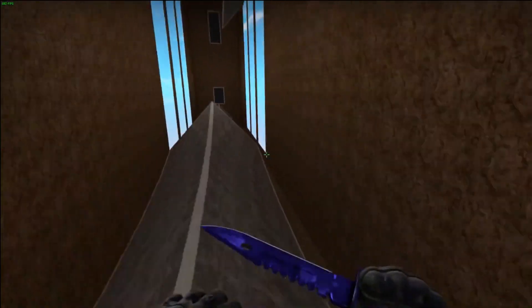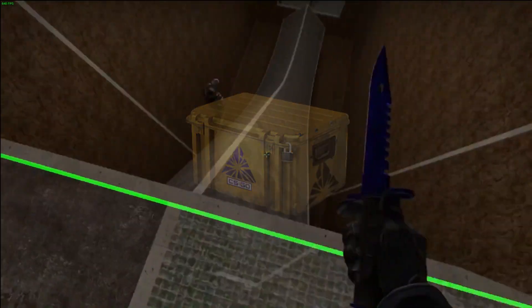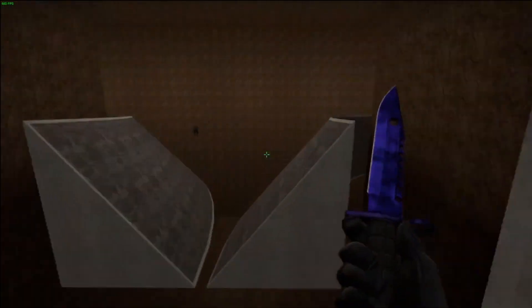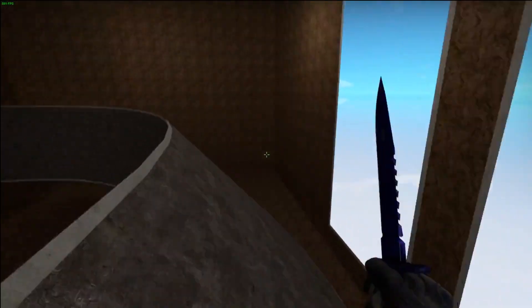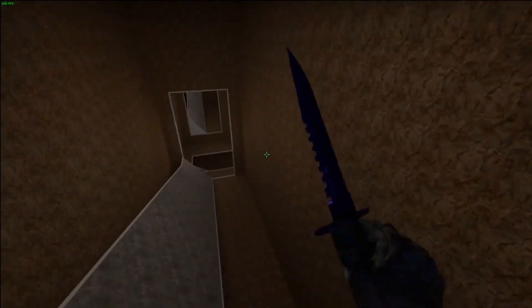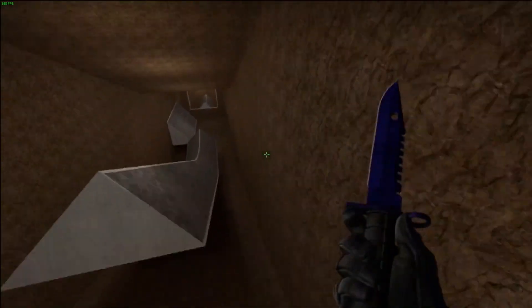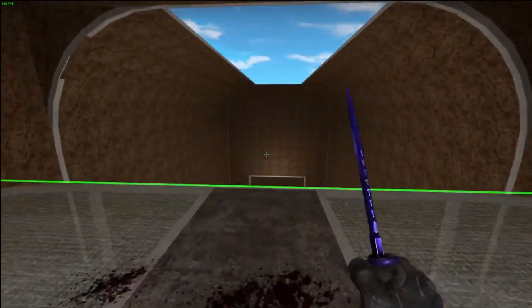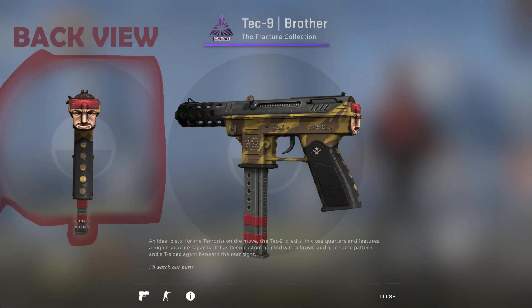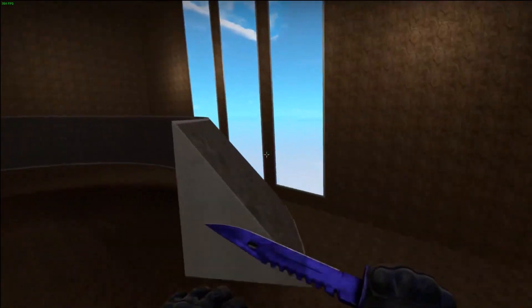The next one I'm going to be talking about is Better Cases. Valve released a new case called the Fracture Case at the start of August. But when people actually saw all the skins in it, people didn't really like it, except for the Tooth Fairy and the Desert Eagle Printstream, which really looks good. Even the logo of the Fracture Case has been borrowed from the Shattered Web Operation, and some of the skins are ones that failed to make it into previous CSGO cases.